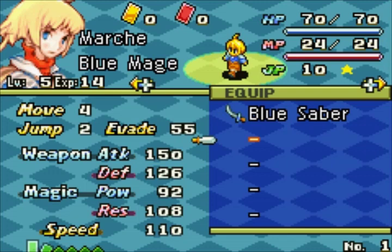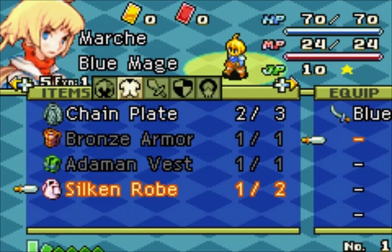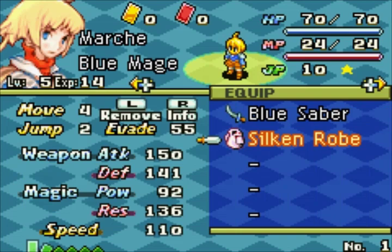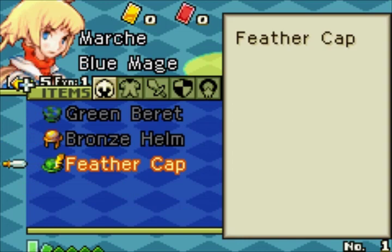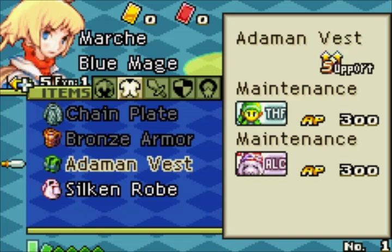Which one of these will give me more defense? Okay, we'll get the chain plate on then. Let's get some boots on. We can't learn anything from this yet. I know there's something here that blue mages can learn from — I could have sworn there was some piece of equipment that could teach him something, but I guess not.